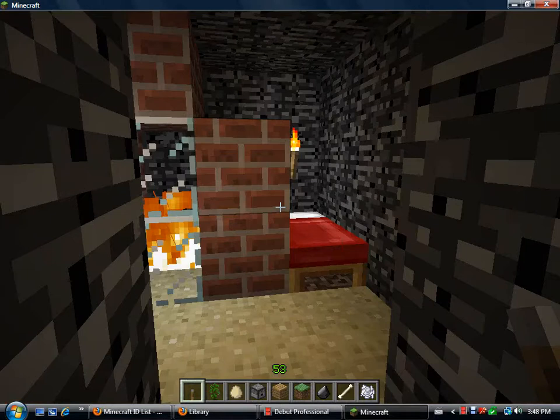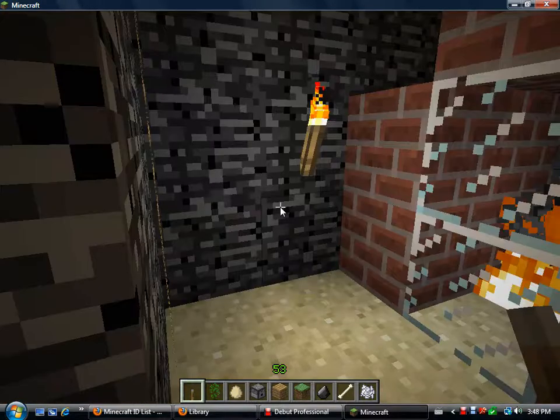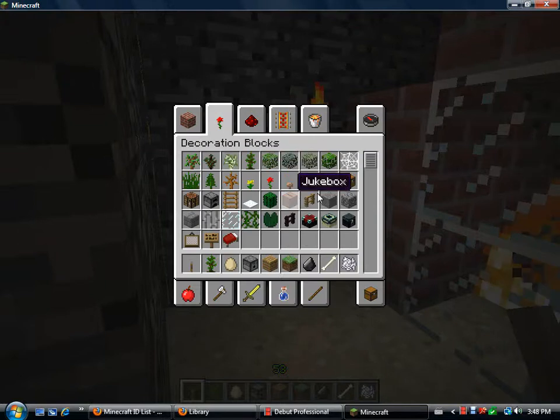How do I not have a crafting table? I should have a crafting table. Oh, I'm in creative. No, there's a box — just grab this.